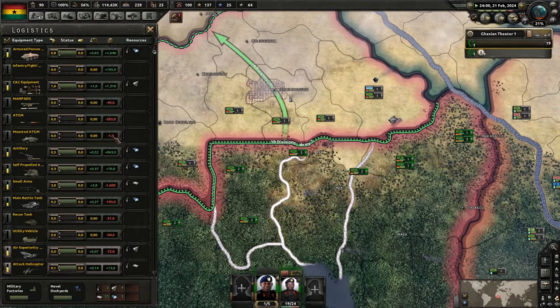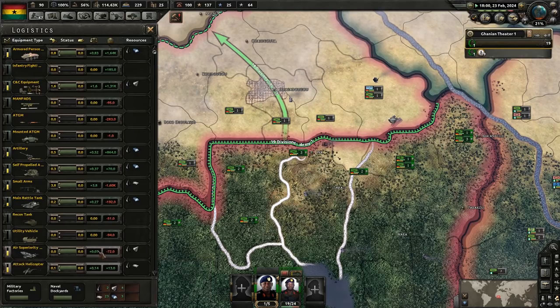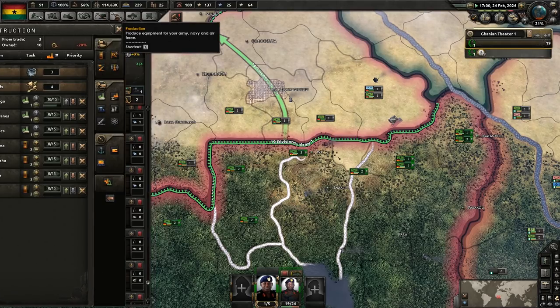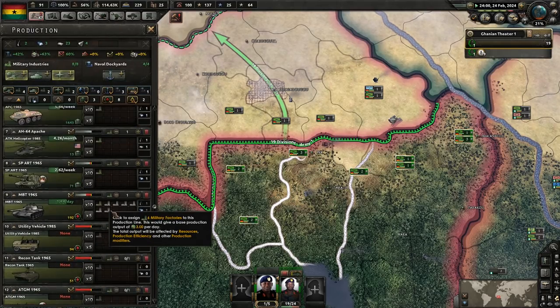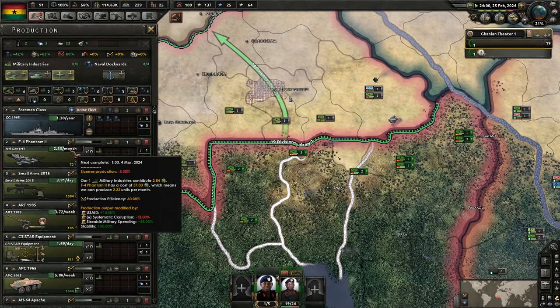We need all this stuff and we're not making any of it yet. It's going to take us almost a thousand days to get all those fighters built — we are making only two a month.